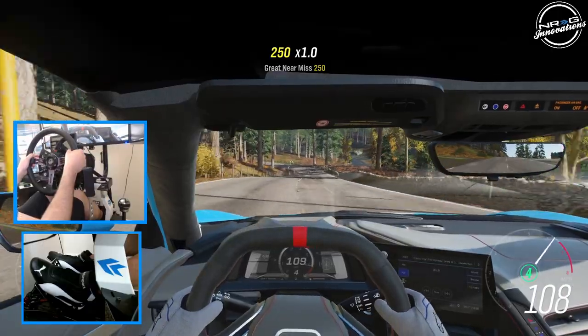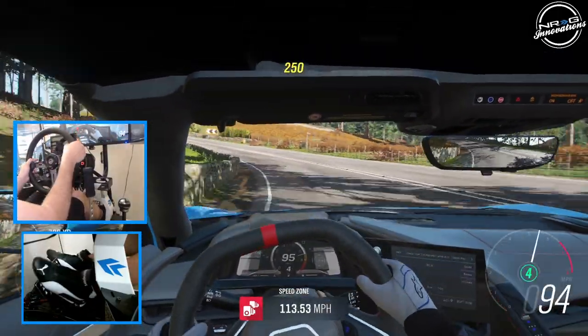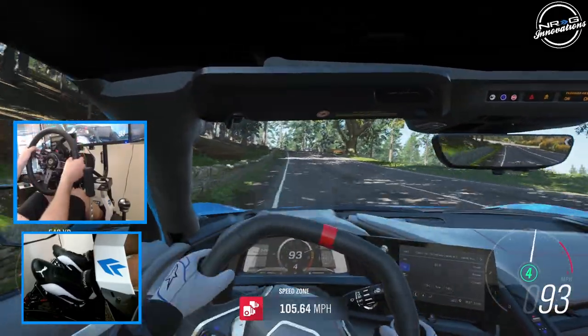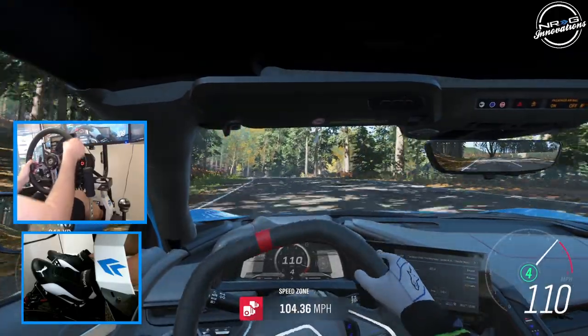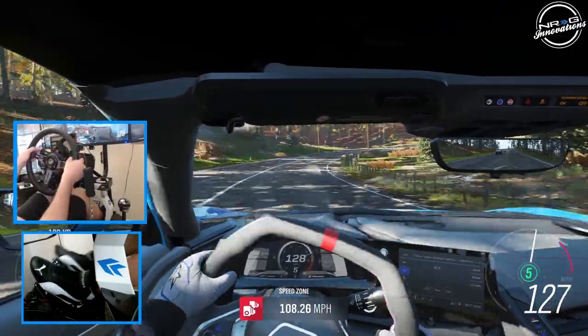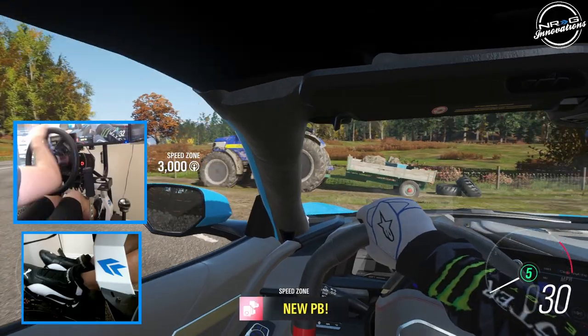So we do have paddle shifters that we can also run, but we're still using a clutch as well. Off the rip this car handles quite well actually. Rip it through the speed zone. Still gotta use the clutch because we do have clutch turned on.